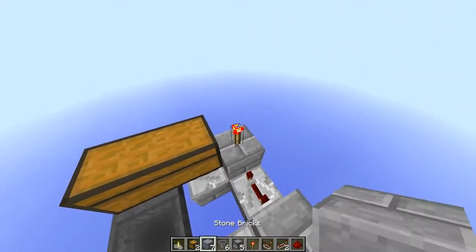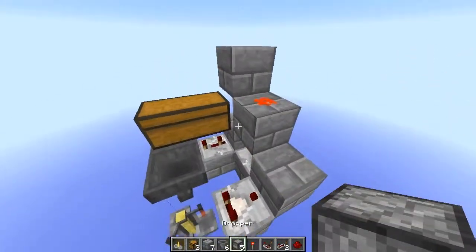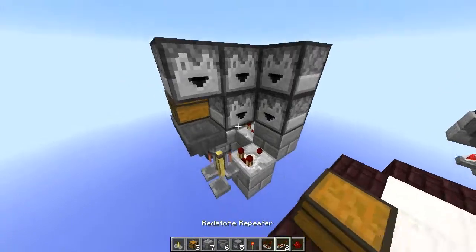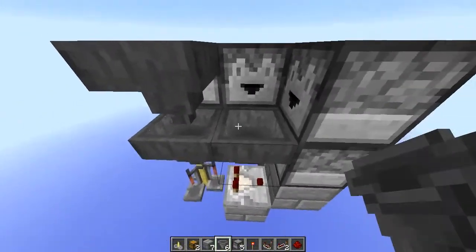Then you want a torch here with a block on top and a block in front, and a piece of redstone there. Then you are going to put in your 5 droppers like so. And last but not least, the rest of your hoppers will go in like this.